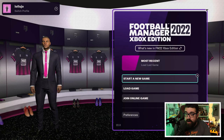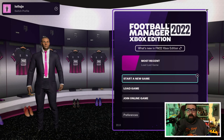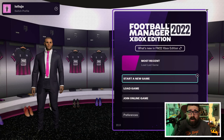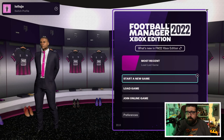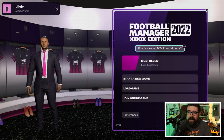This is the screen you're met with in FM22 Xbox Edition for the first time. As with last year, you have options about how you control the game. I'm using the controller to show you how it works, since this is how most people will play the console version. But you can plug a keyboard and mouse into your Xbox and play the traditional way if you want. You also have the option to switch how your left stick works — at the moment it's set to selecting whole areas, moving from box to box.